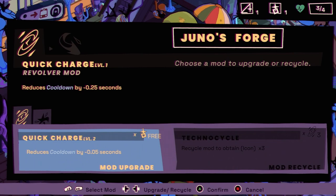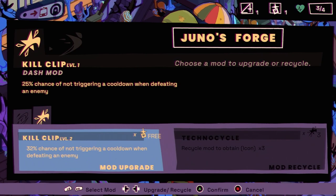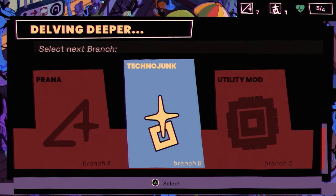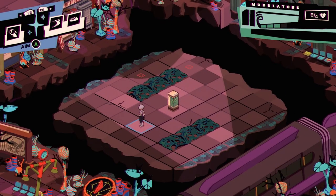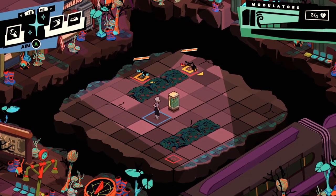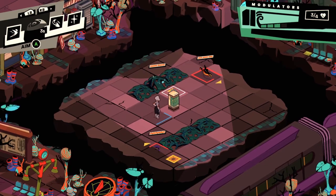I'm going to look at the options to see if I can turn that chromatic aberration off. Quick Charge — reduce cooldown, that's a freebie. In settings: game filter off. I think that's better — yes, I think that is better.